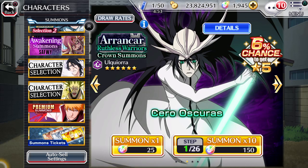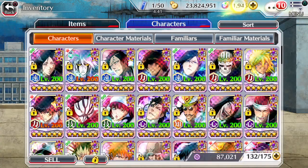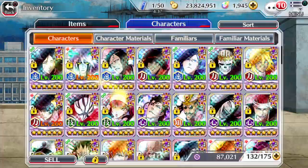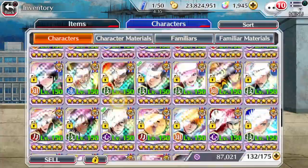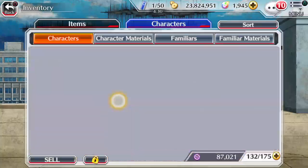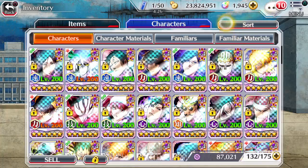Tip number two: you want to level up your characters. If I go on to my inventory and show you my characters — as you can see, even characters that I don't use are all fully maxed out.